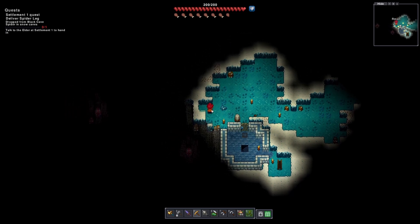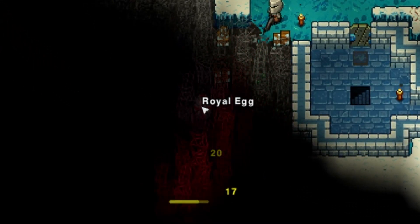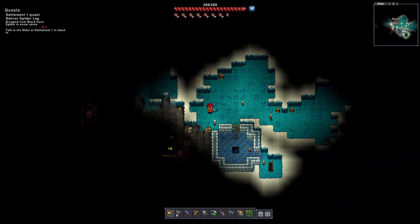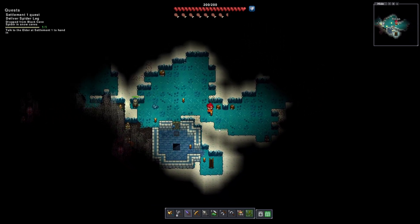We've already found a spider area, which is nice — that means we can already get the quest completed. I see some spiders down there. Oh, be careful — one of the eggs is right there. Do not hit that, whatever you do. I'll let her take care of the spiders. I do not want to accidentally hit that and summon the boss for this area.